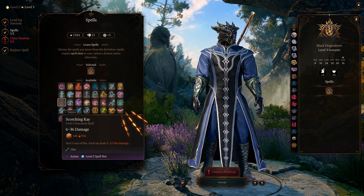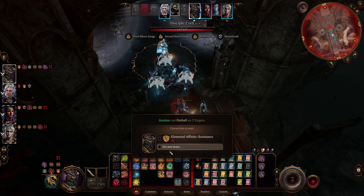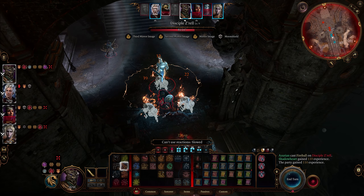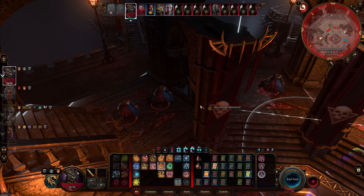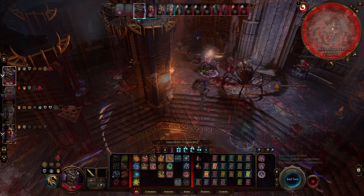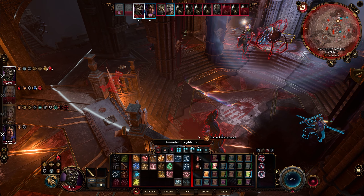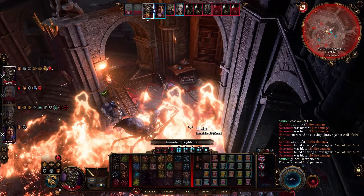At level 3, you get your first second-level spell slot. For my Fire Mage build, I obviously picked Scorching Ray, which gets you good damage on any single target, or the ability to finish three wounded targets with a single spell. You also gain another metamagic passive, and for this one you definitely want to choose Quickened Spell, which allows you to spend three sorcery points to cast a spell as a bonus action. This is really useful right off the bat, but once you unlock Fireball it becomes kind of god tier, giving you the ability to toss out multiple fireballs per turn as long as you have sorcery points. As a sorcerer, you can also start swapping out lower level spells at each level and replacing them with higher level spells.